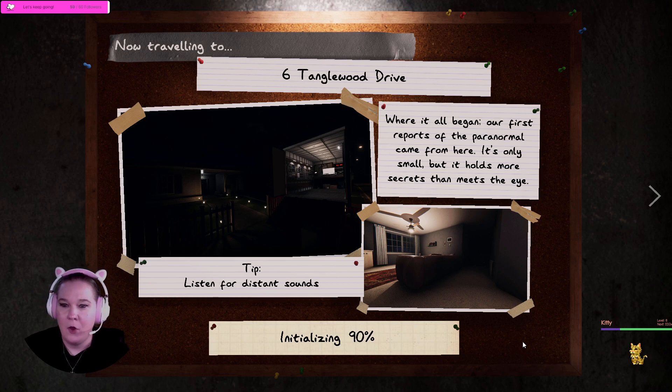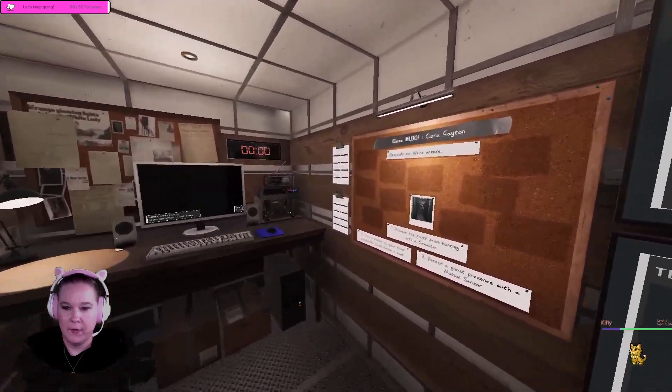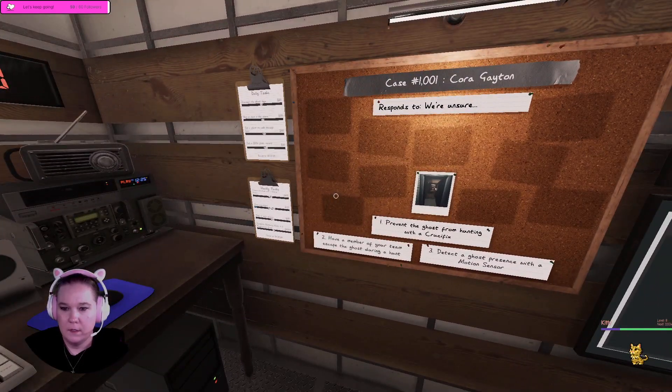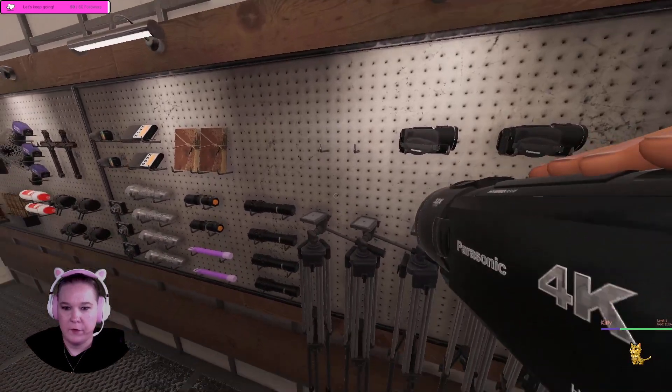Where it all began — our first reports of paranormal activity. The objectives are: prevent hunting with a crucifix, have a member escape during a hunt, and place a motion sensor. Motion sensor is easy, we can do that for free money.